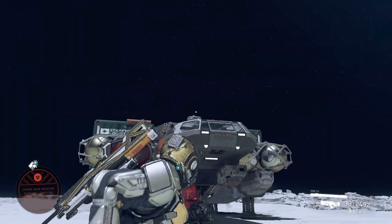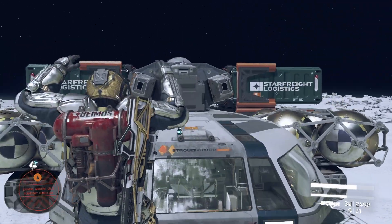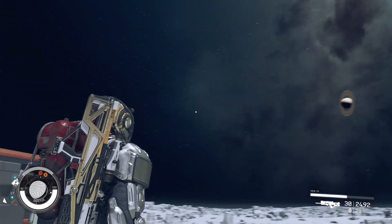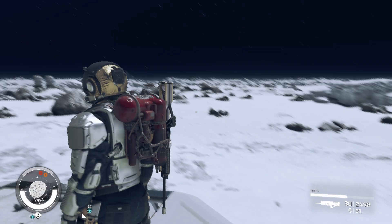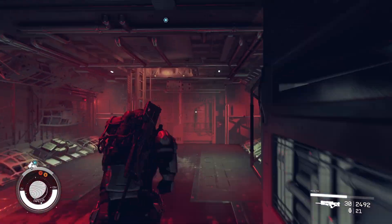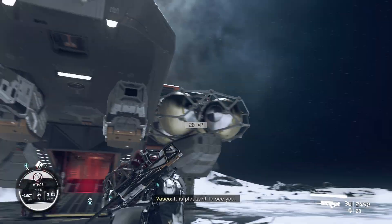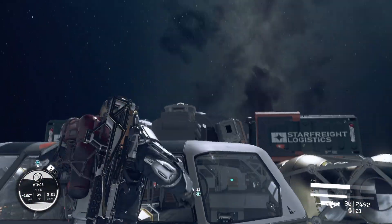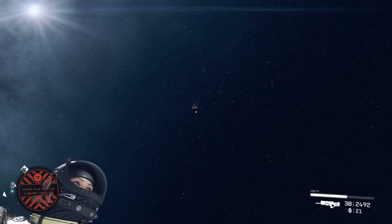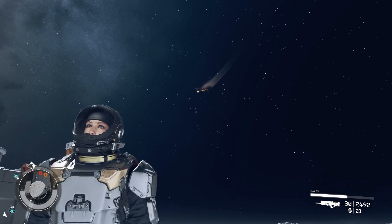Even if the moon doesn't have an atmosphere, you still hear the sound as though the planet had one. So listen for that sound and give it a minute or two. If it doesn't trigger — and this is really important — get back into your ship before you move to another location on the planet. If you just go to the map and travel to another location on the planet, it will just move you there and you will already be exited from your ship. You want to make sure you enter your ship before moving to another spot, because every time you exit your ship you auto-save, and you need that auto-save to re-roll the ship if you don't like the one that showed up.